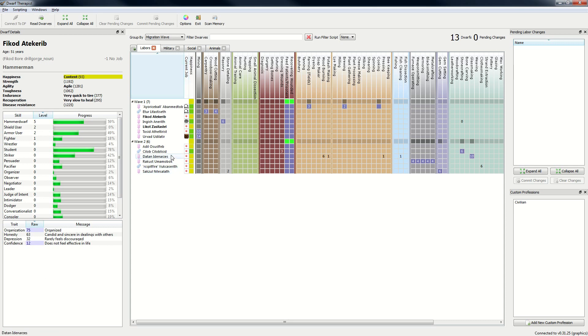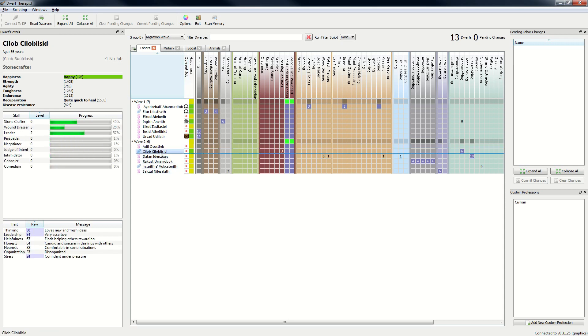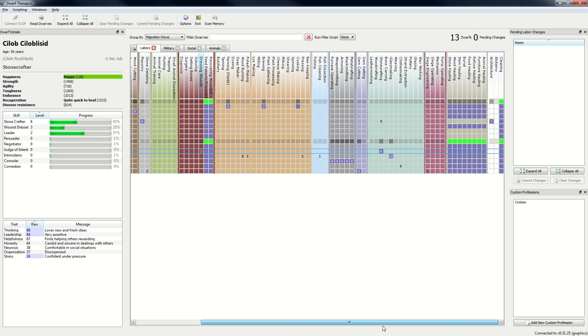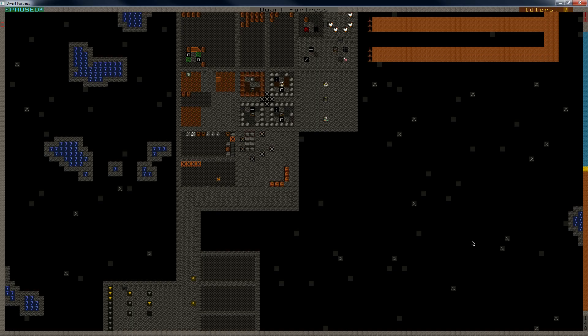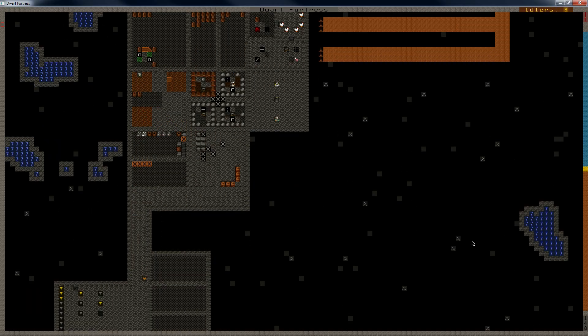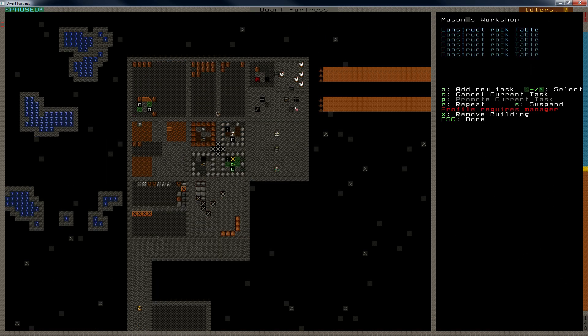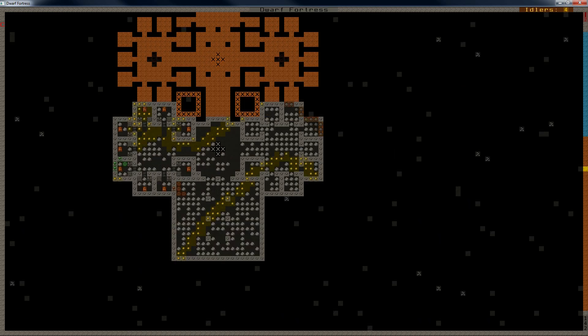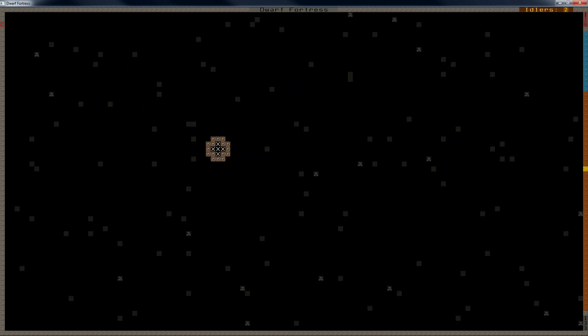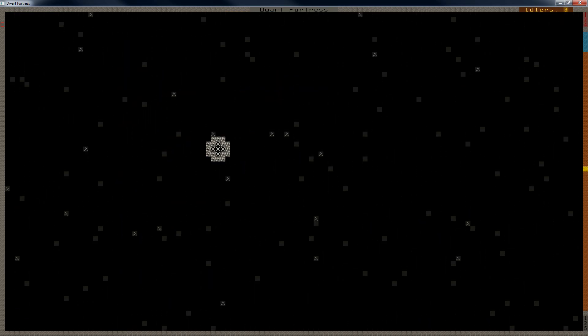And same for these two so I can find them easily. What do we have more? This one can double a bit as a wound dresser, but otherwise I think we're good.